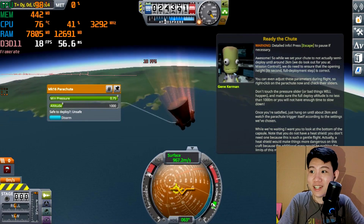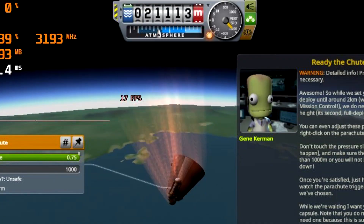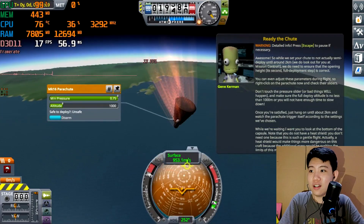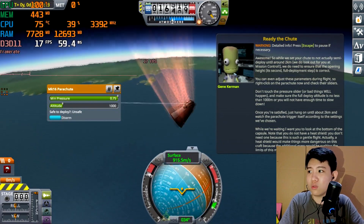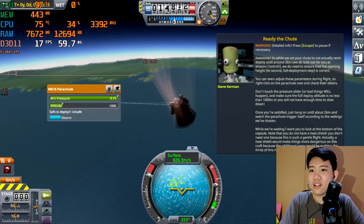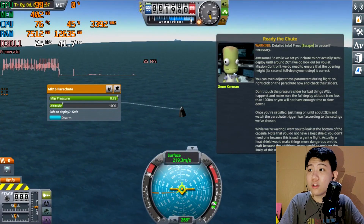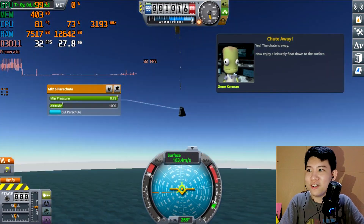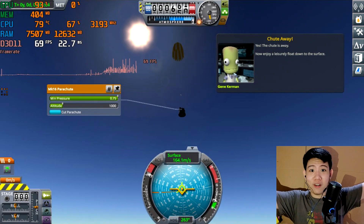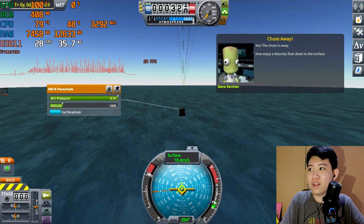I found a way to cheat the system — I'm spinning really fast! It's going down really fast now. I'll keep spinning because it speeds up the progress — I don't need to wait 20 hours for this to drop. Good adrenaline! The pilot is enjoying the fun. Approaching 2,000 meters — parachute is deployed! We're safe, back to Kerbin — or Earth, same thing.